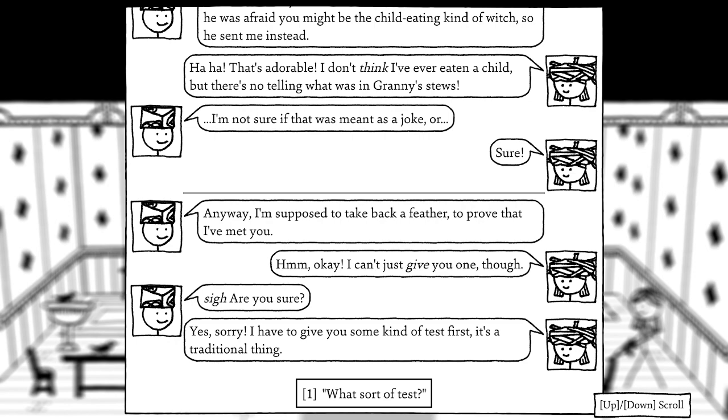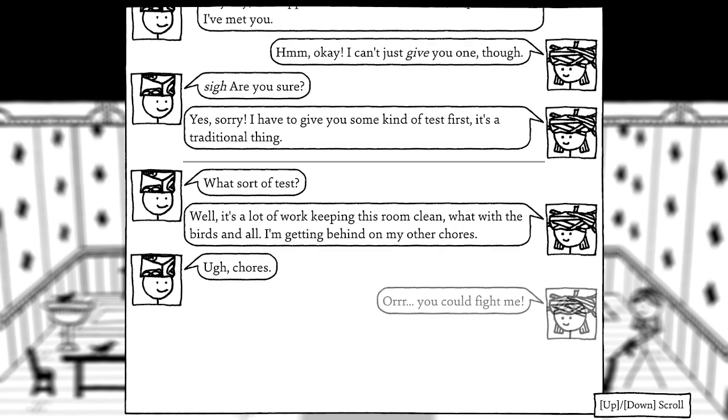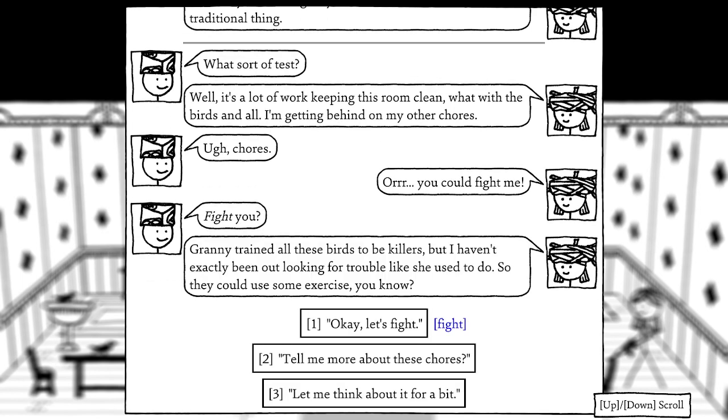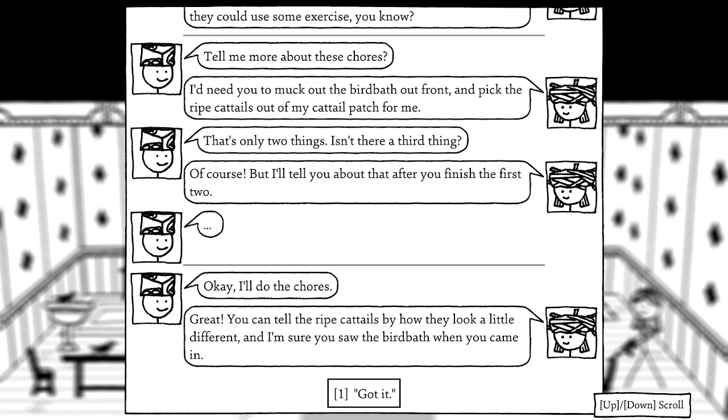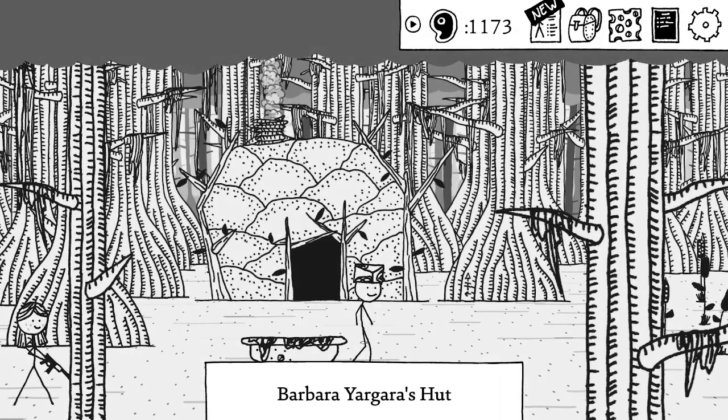Barbara says she has to give me some kind of test first — it's a traditional thing. The test is either chores or fighting her killer birds. I choose chores. She needs me to muck out the birdbath out front and pick the ripe cattails from her cattail patch. She'll tell me the third chore after I finish the first two. She notes I can tell the ripe cattails by how they look a little different.